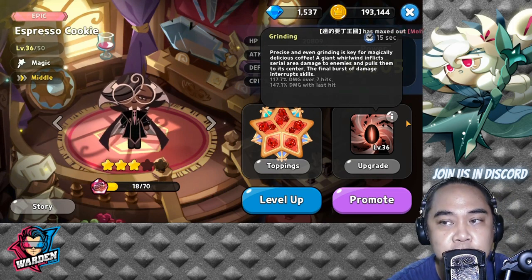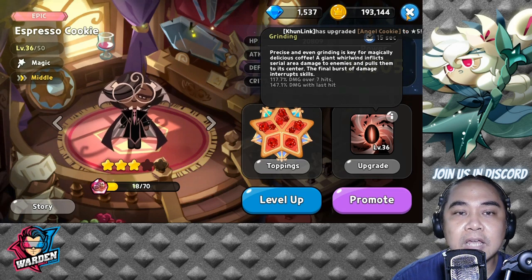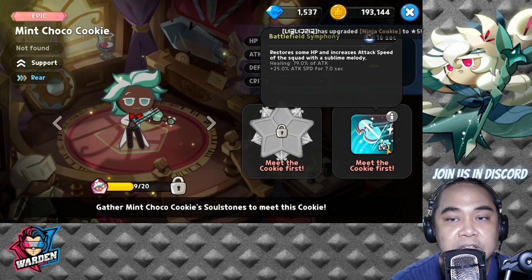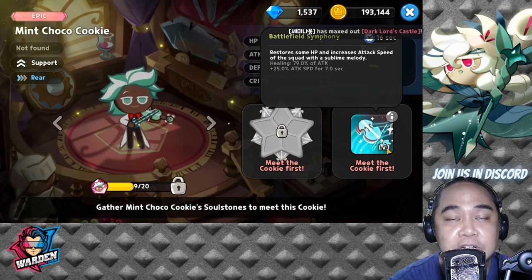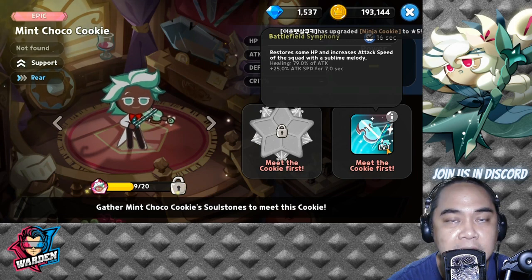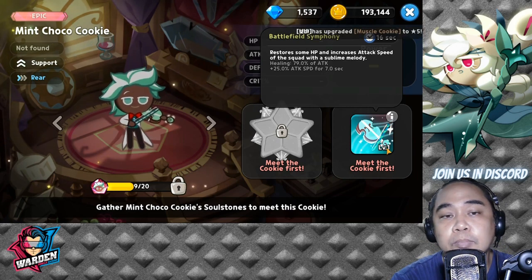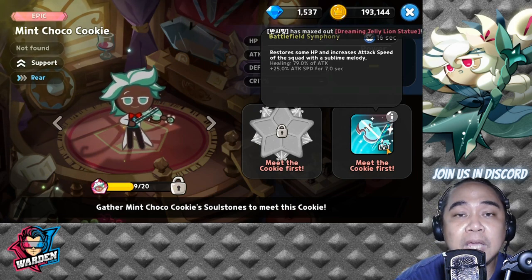As a bonus honorable mention — essentially the 11th cookie — we have Mint Choco Cookie. He has healing and also increases attack speed by seven seconds. While Pomegranate increases attack, Mint Choco increases attack speed. It depends on how you build your team; they're both core in PvP. You can mix and match from these top 10 plus one cookies with your current roster to find a good team that works for you.